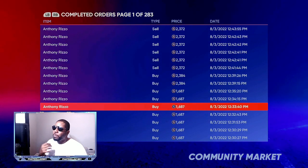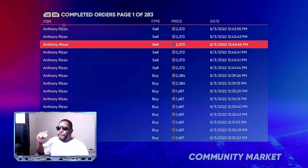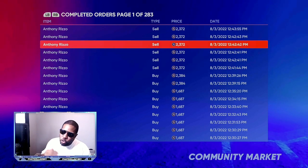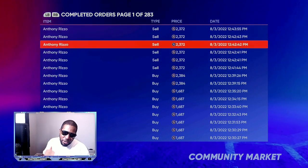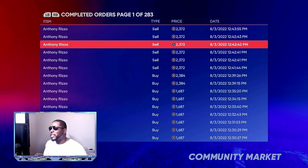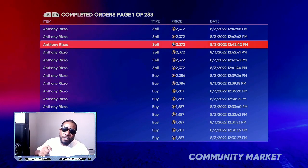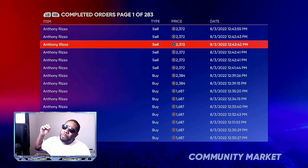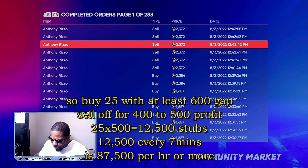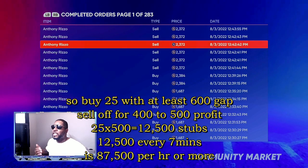You're going to be spending about 1,670 to 1,681 buying, then trying to sell them off for 2,250 to 2,400 — that gives you about a 600 to 700 stub gap. Do this super fast. If people are undercutting and the market is low, be patient. If you get 25 cards at 500 stub profit each, that's 12,500 stubs per round. Do it seven to eight times in an hour — 12,500 times seven is 87,500 stubs. If you do 30 cards, you're at 100,000 stubs every single hour.